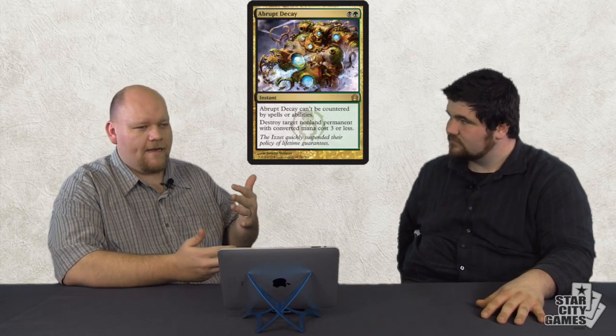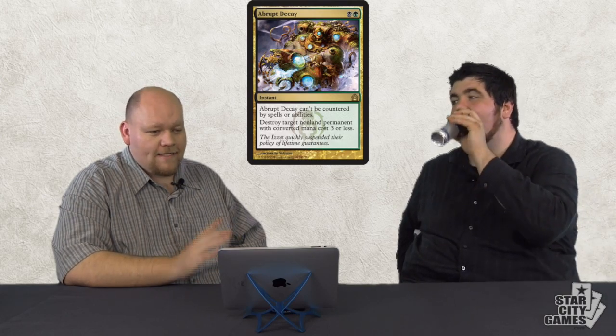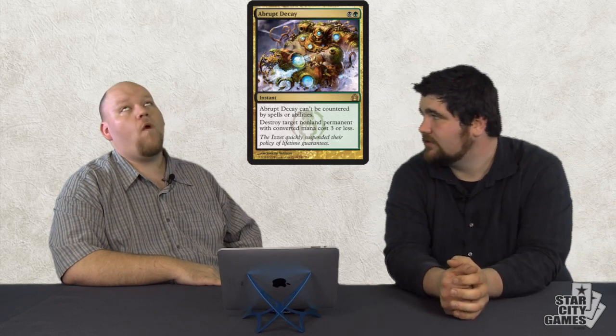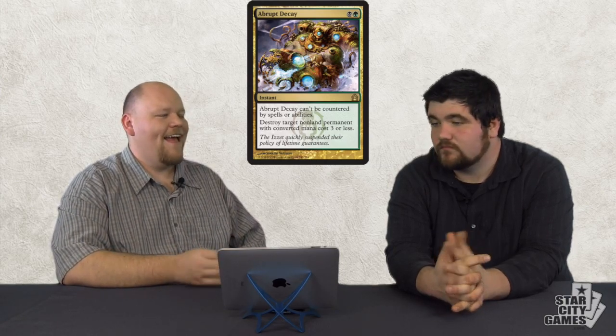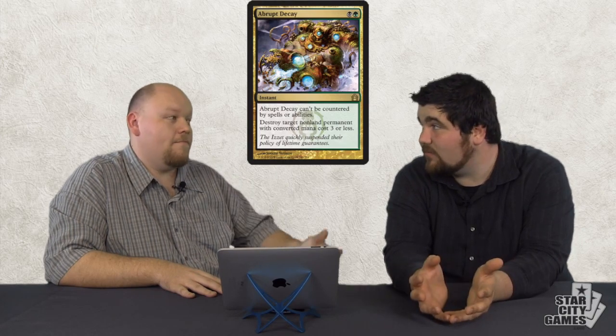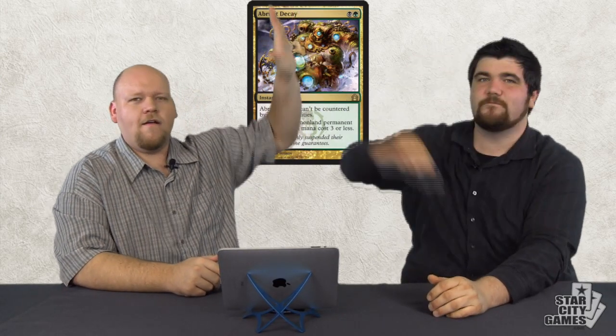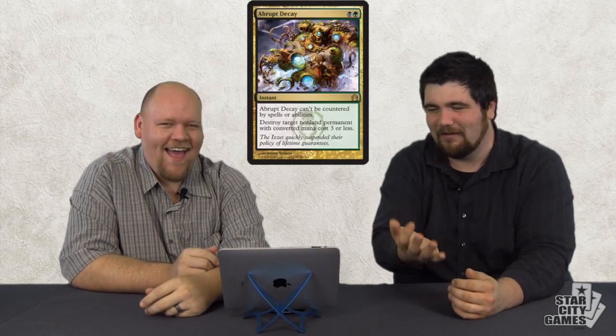In Standard it doesn't kill Restoration Angel, which is such a huge deal. But in older formats — black-green — I think this card by itself makes Bayou more expensive, because all the green-black decks got way better. It deals with Counterbalance, Stoneforge Mystic, Goblin Lackey, Tarmogoyf, Sylvan Library, Delver — anything people play in Legacy, it kills. I am going to build Bug Control and go to Cincinnati. Counterbalance Top is just grueling and miserable — I hated it in Extended, I hated it in Legacy. And this card says no.